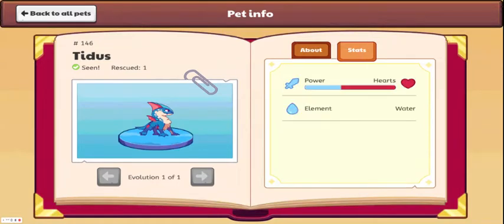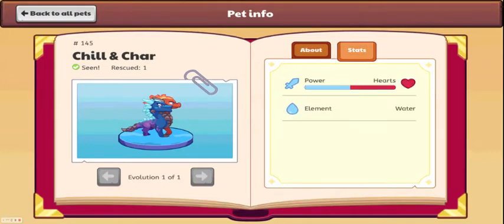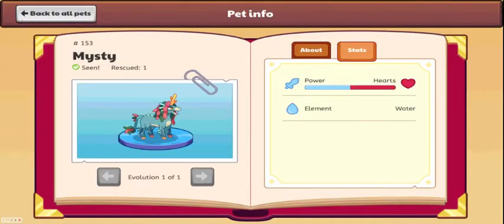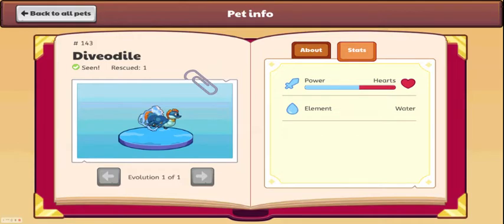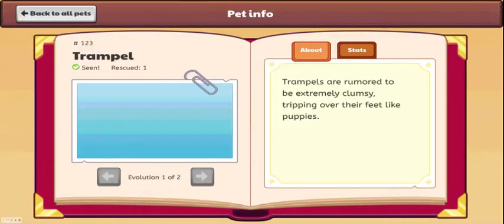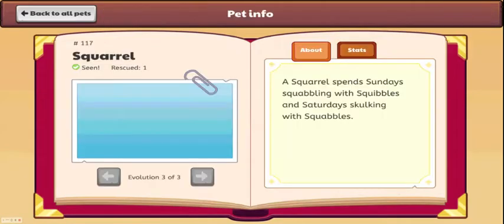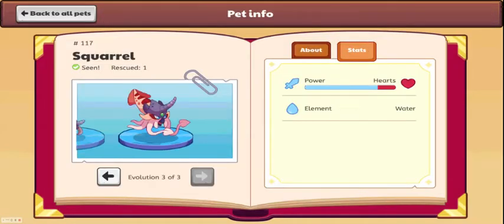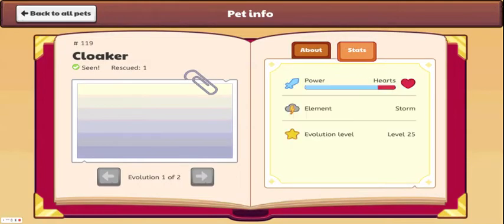Number three on the list is water. A lot of the water elements are based on hearts — like Titus. Chilenchar is evened out, Misty is probably evened out. Most of them are going to be evened out or barely tipping either side, though some do lean more toward hearts. Some of them do a little more damage than ice, which is why water is number three.